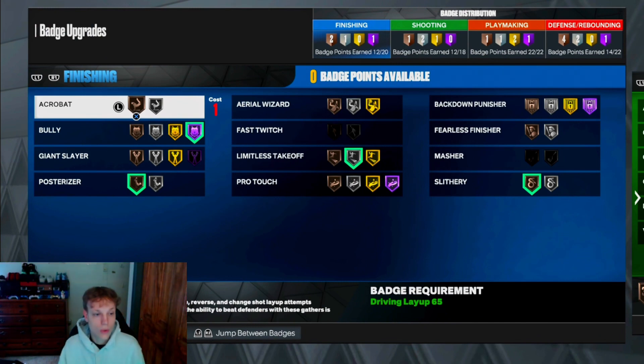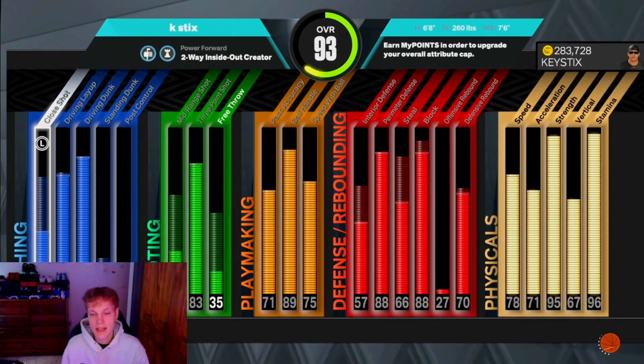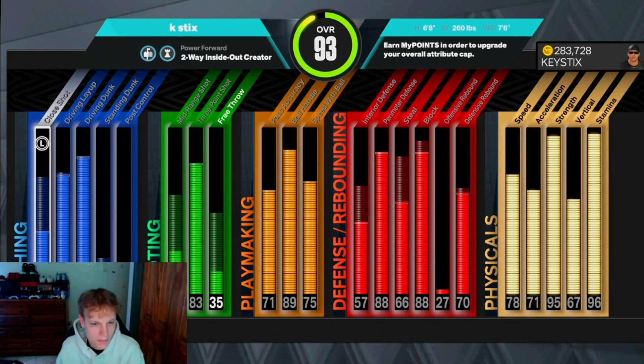Yeah, this build is super cool. Hall of Fame Bully — it gets a 99 strength with Gymrat, Gold Anchor, Hall of Fame Quick First Step, and Hall of Fame Bully. This build is insane. You can still shoot fast — this build is crazy, and it's just a fun build to play on.